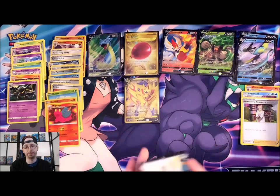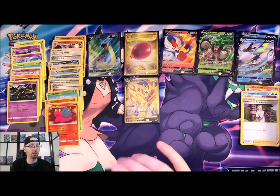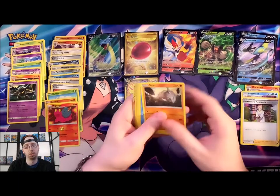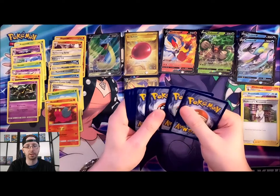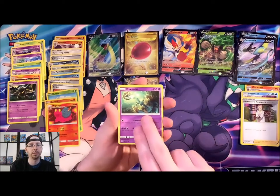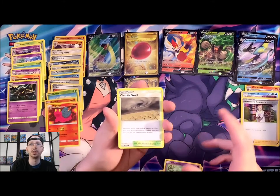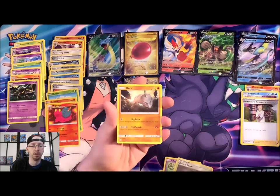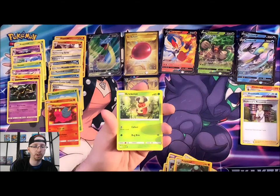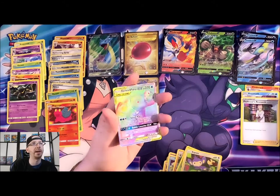Got Blastoise and Piplup pack — that's an interesting team if I may say so myself. Let's see what we got. Code card. Water Energy, Tag Call, Delcatty, Chaotic Swell — that reminds me of Sword and Shield whenever you're in one of the raids and not doing so well, you get sucked out of it — Onix breaking through, Wailmer, Palossand, Kricketot, Aipom, Reverse Holo Rockruff again, and a Blastoise and Piplup Rainbow Rare!